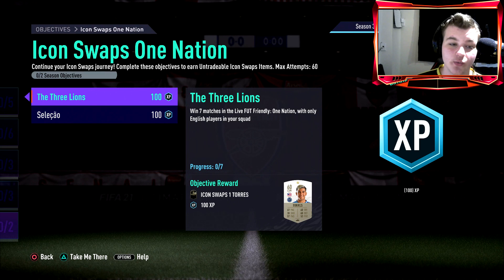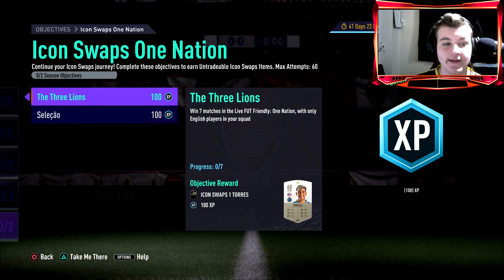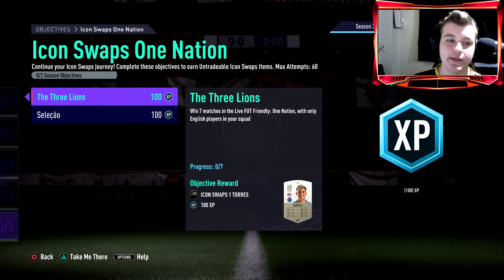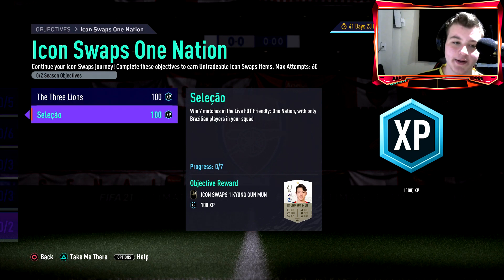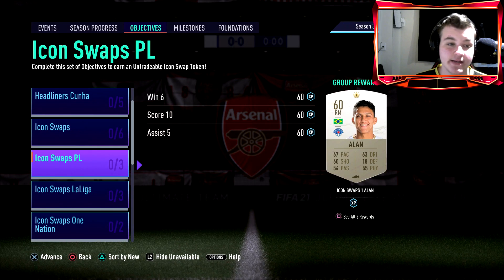La Liga is exactly the same — one league, only six wins needed. For one nation, you need 14 wins: seven with an English squad, seven with a Brazilian squad. You've got 60 games maximum to get those 14 wins, which is easily achievable doing golden goal. Skill-based matchmaking means if you quit you face someone easier, so the 60-game cap should not be a problem. Just be careful and keep an eye on it.